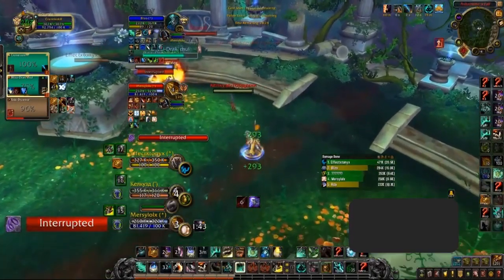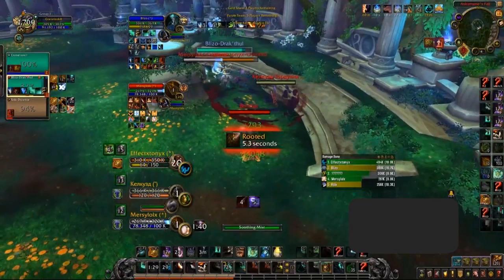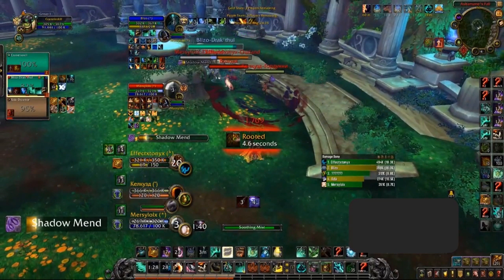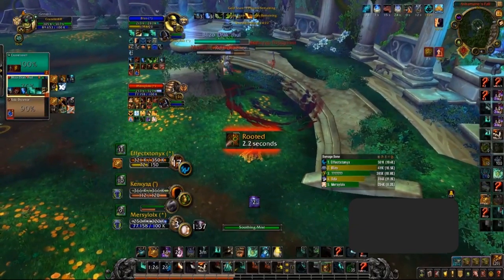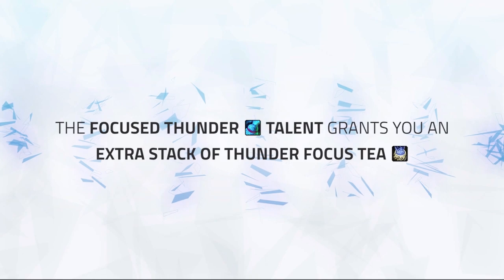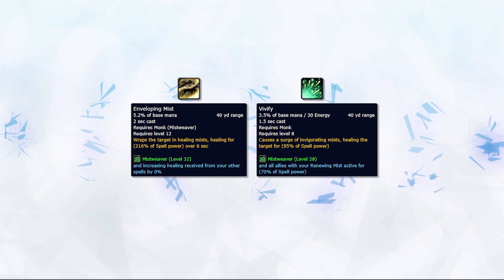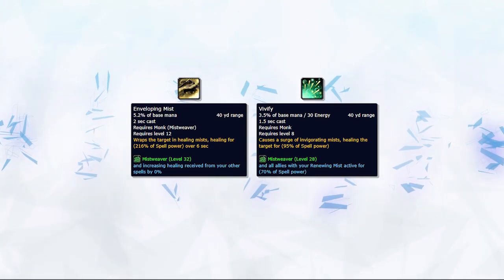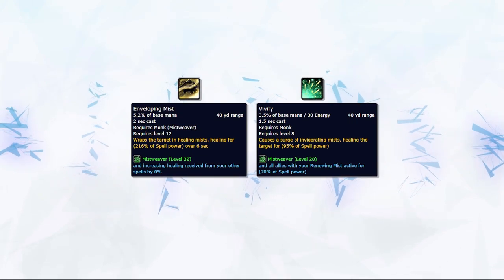If you do use Enveloping Mist or Vivify, make sure to combine it with a Thunder Focus Tea stack whenever possible. Using Enveloping Mist with a Thunder Focus Tea stack instantly heals the target on top of placing the HoT on the target, and using Vivify with a Thunder Focus Tea stack makes it cost no mana. The Focused Thunder talent grants you an extra stack of Thunder Focus Tea, meaning one can be used for Enveloping Mist to instantly heal the target, and the other can be used on Vivify during periods of heavy pressure while playing as mana efficient as possible.